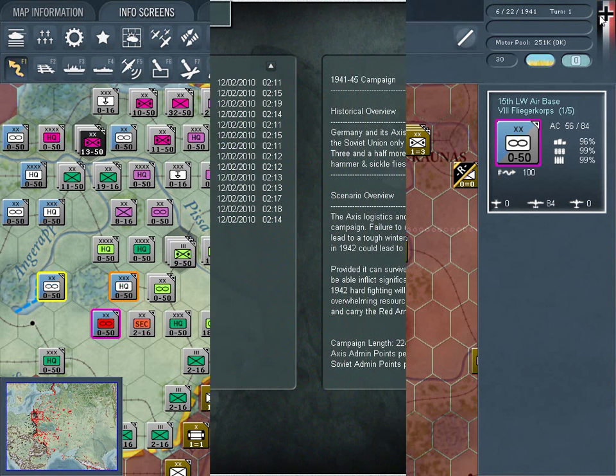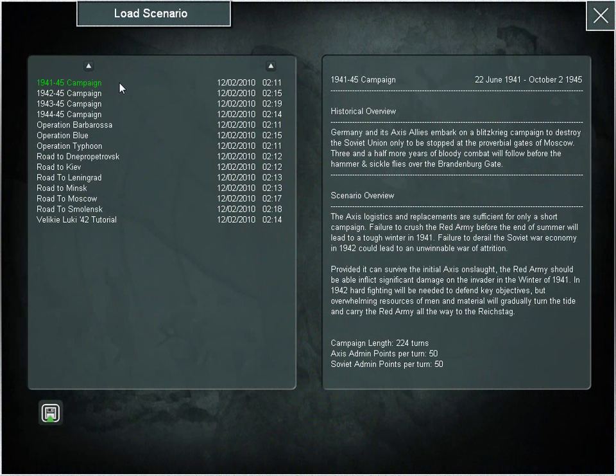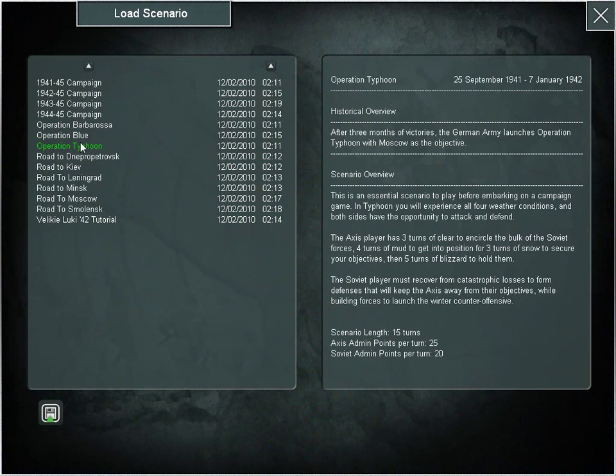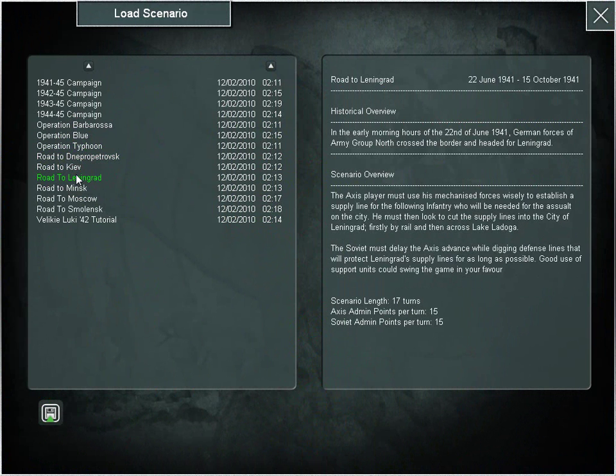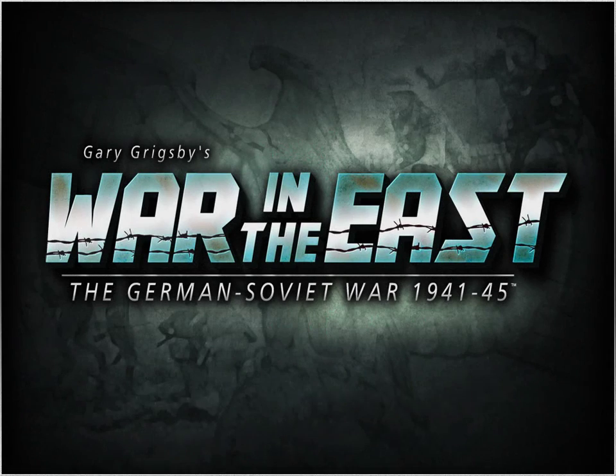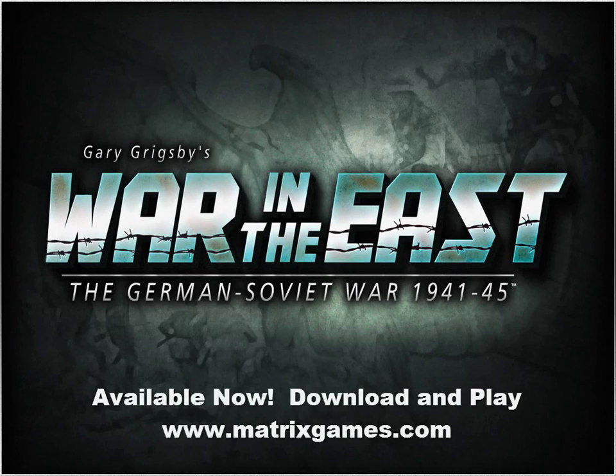With 14 different scenarios, players can play against the computer or against another player in games from 10 to 225 turns in length. Gary Grigsby's War in the East will provide hundreds of hours of entertainment. Are you up for the challenge?